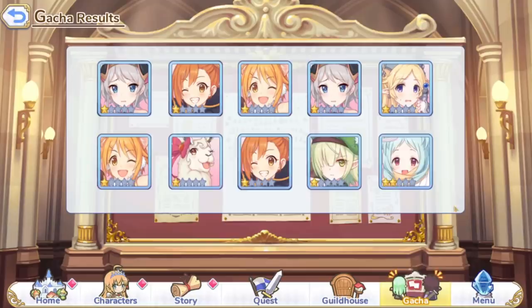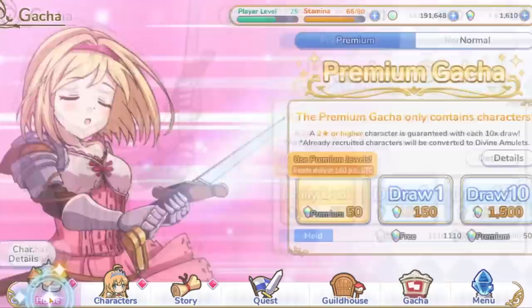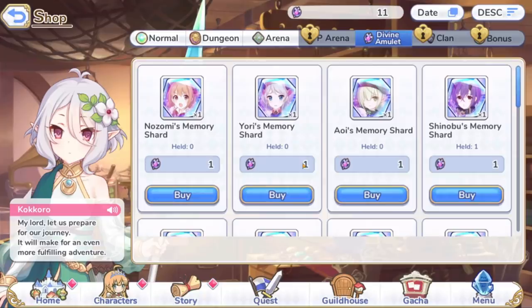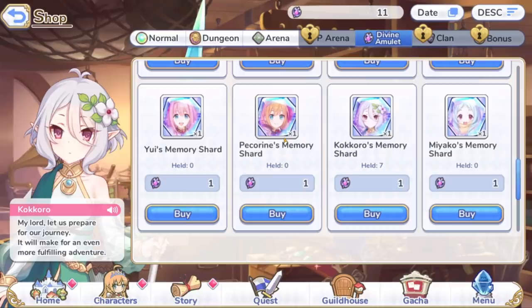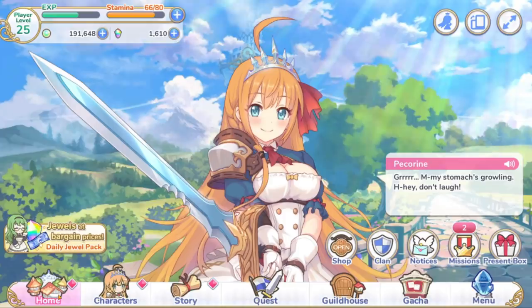So that's going to be my little summon there. You are going to get these divine amulets that you can then turn around, go inside the shop, go into the divine amulet tab, and then here you can say — you know what, I really want my Picorin to actually be a good tank — so you can go in here and buy her shards, or you can just farm for her in the hard stages. Completely up to you.